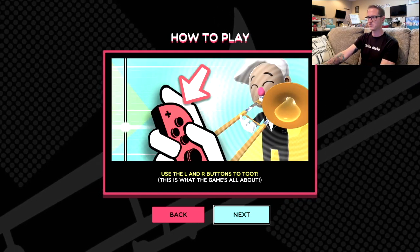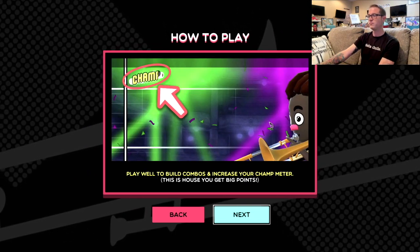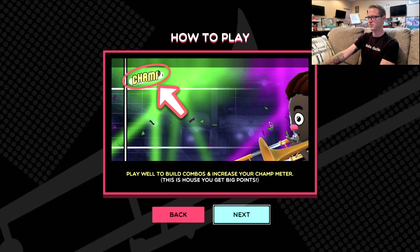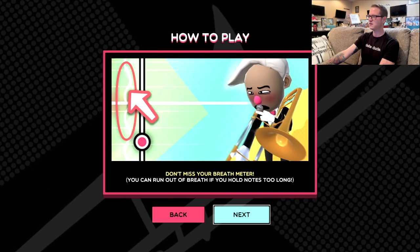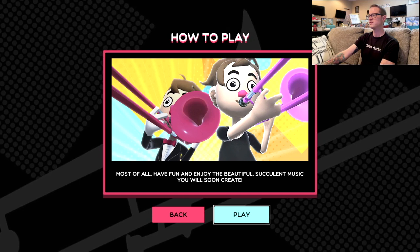Maybe I should have adjusted the controls first. Use the L and R buttons to toot. Play well to build combos and increase your chant meter — this is how you get big points. Don't miss your breath meter; you can run out of breath if you hold notes for too long. Most of all, have fun and enjoy the beautiful, succulent music you will soon create. I am stoked.